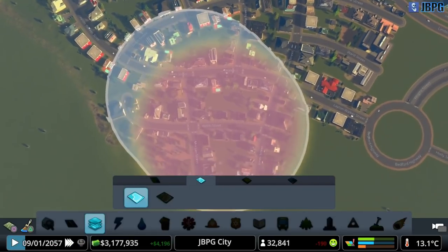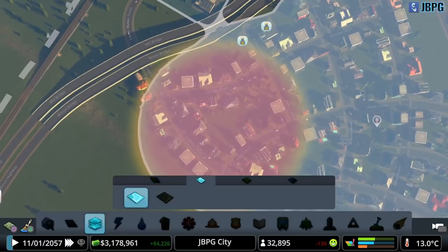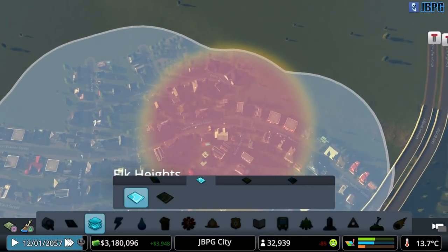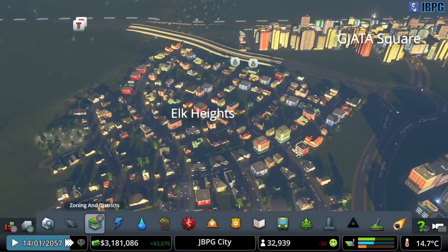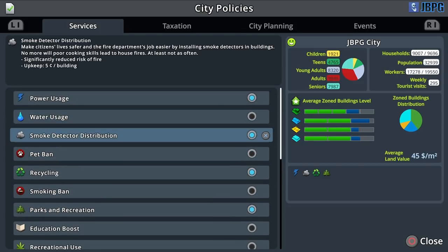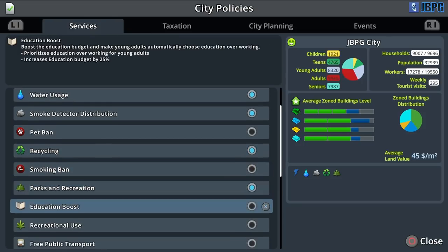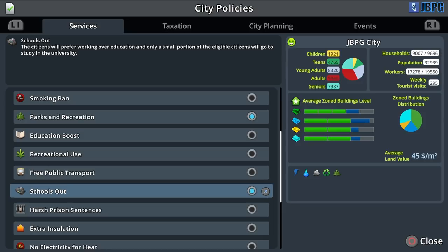Let's create this into a district using the large tool to make this a bit quicker - Elk Heights, interesting choice of random name. Let's take a look at our policies. One of our universal policies - let's give all of our districts a boost to parks and rec for all districts. We've got smoke detectors, still got power usage in place. Let's put water usage in place as well. I'm a smoker so I would never enforce the smoking ban on people - leave it up to them. We have good health services so it doesn't really matter too much.